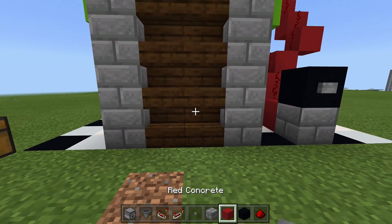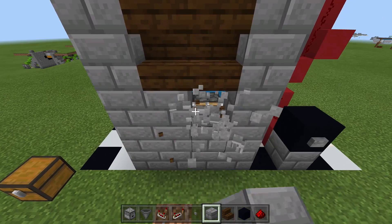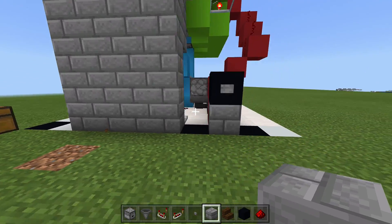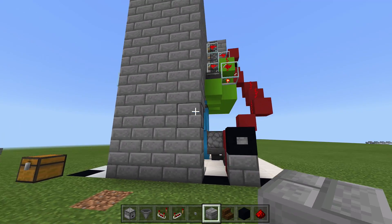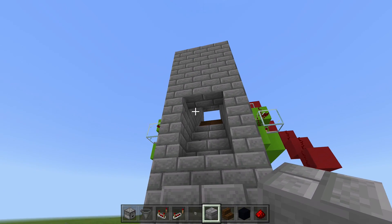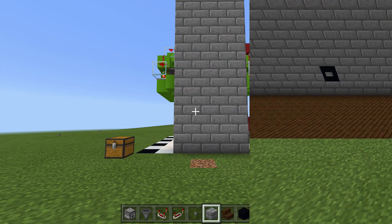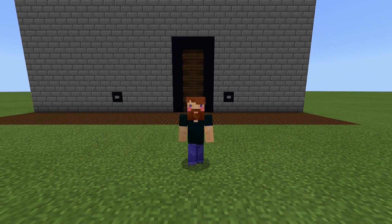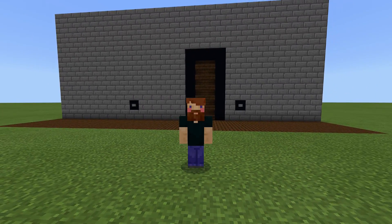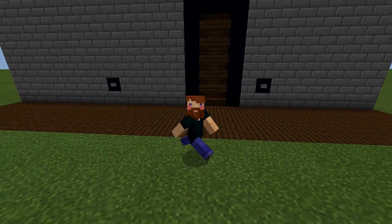If you don't care about going up and down stairs and want to make this completely hidden, just remove those staircase blocks and replace them with your wall block of choice — that makes a completely hidden pop-out staircase. Click the button to open it, and click to close. There you guys have it — that's how you build a two-wide pop-out staircase that can also be completely hidden. If you enjoyed this video, leave a like, subscribe, and hit the notification bell — I'm uploading daily. Peace!